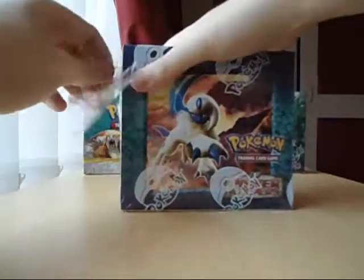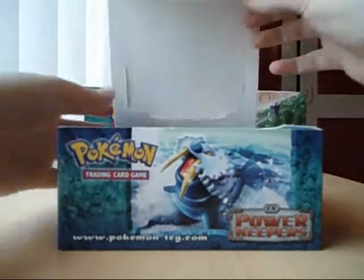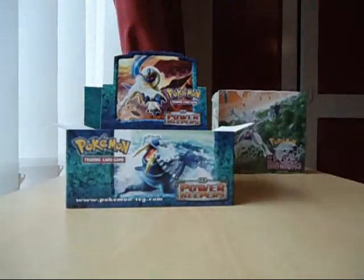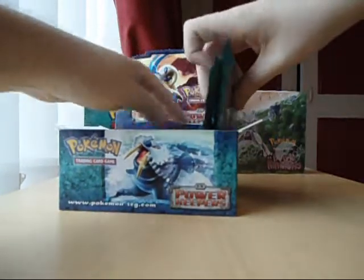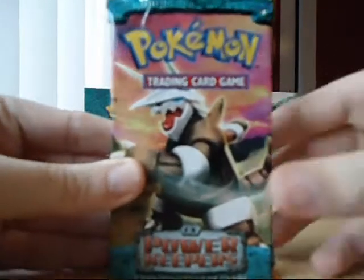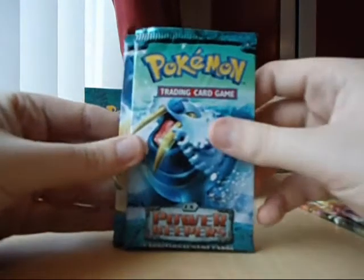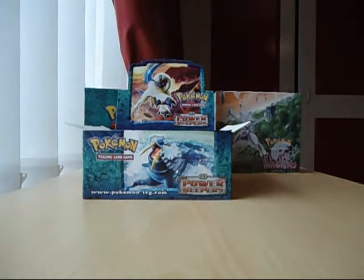Make sure you check out my first opening, which was Unleashed. We've got Power Keepers, and I'll quickly show you the pack designs. Apso, Walrein - let me show you these. I've got Aggron, Aggron - trying to sort the focus out - Aggron, Apso, Walrein, and Raichu. I'll start on the right side with Apso first.